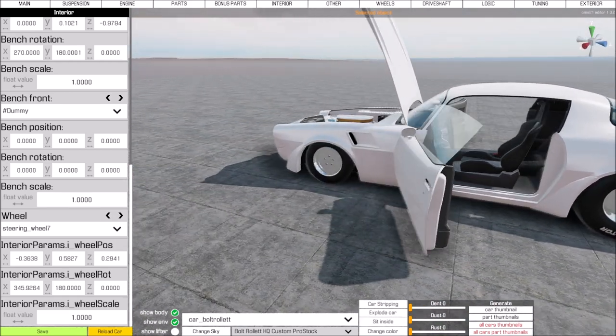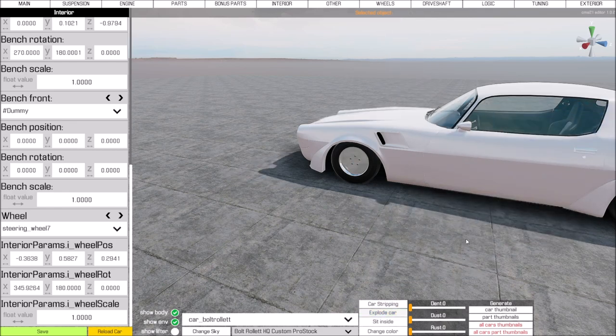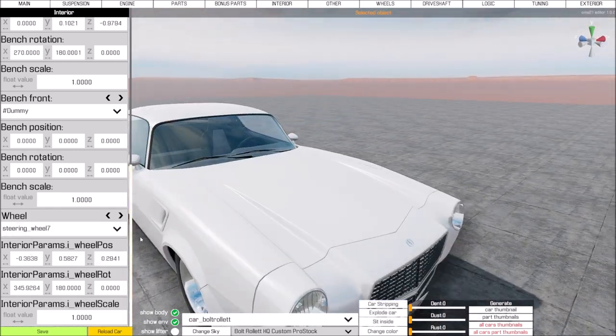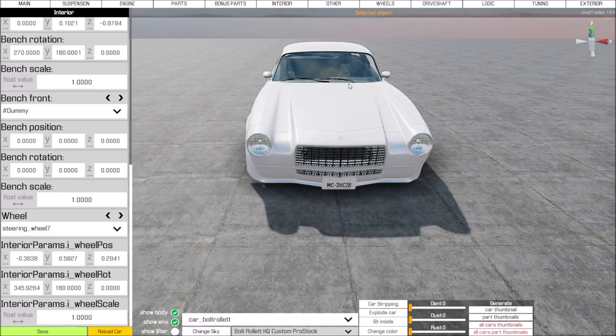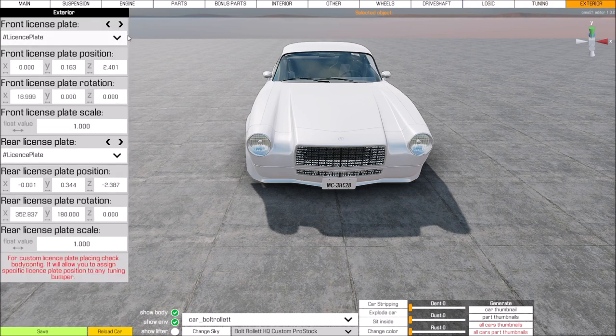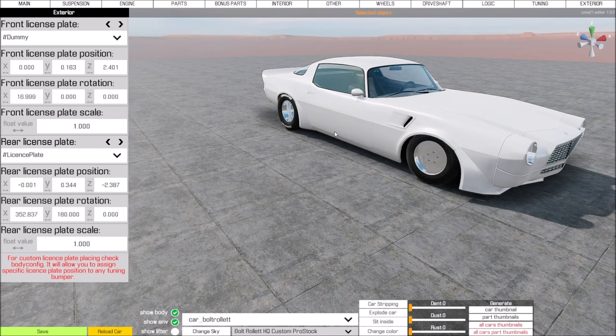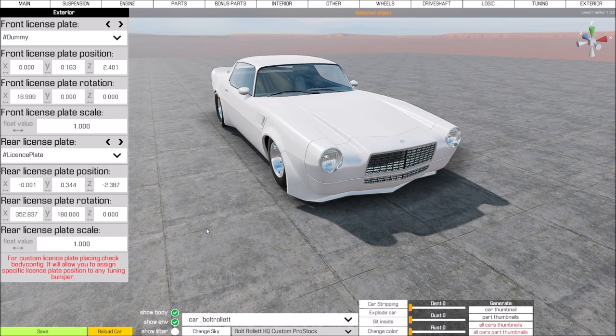Now we've got the interior set up and the stance set up. We'll undo the Explode Car view, take a quick look around — it looks good. For the exterior, we don't want the front license plate so go to Exterior, select the front license plate, and choose Dummy to remove it. If you like how it looks, hit Save. Any time you mess up, just reload the car and start over. Once everything is set up the way you want, save and move on.